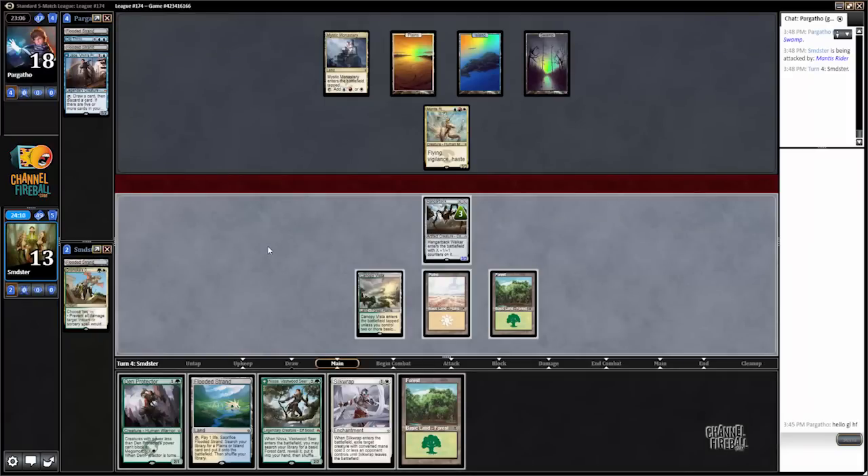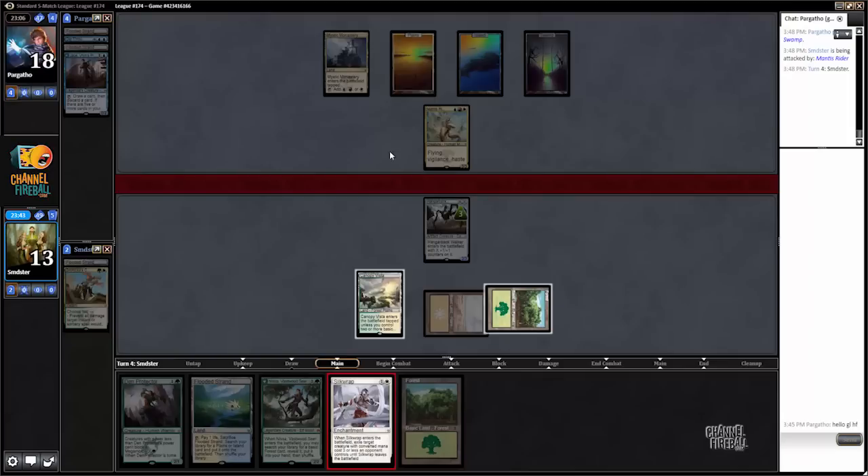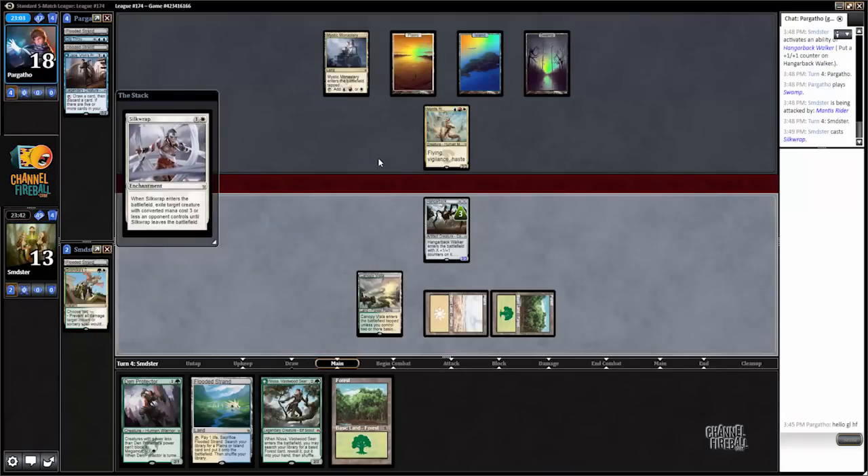He just left up a bunch of mana, which makes me think Ojitai's Command probably — which will get back his Jace, and it's not a huge deal. We have to decide if we want to attack with Hangarback. I'm definitely casting Silk Wrap this turn, and the thing to decide is whether to attack with Hangarback or level it up. I think leveling it up is going to be better — it lets us pressure his Jace a lot more. I assume what's going to happen is we'll Silk Wrap his Mantis Rider.